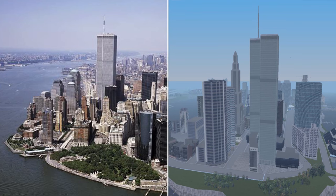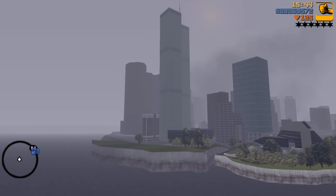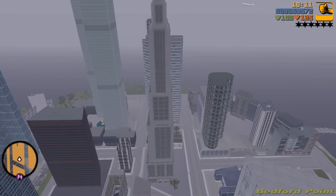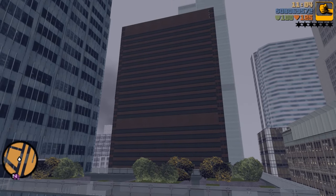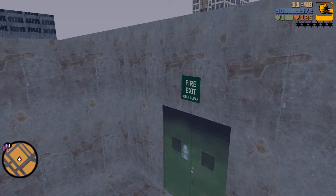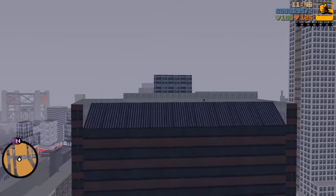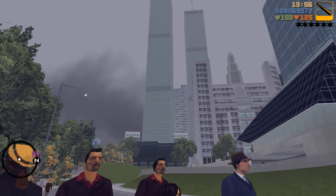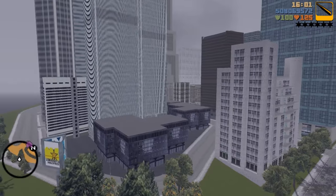The author of this mod went a step further and created a World Trade Center 7 building as well. The 7th building is absent in every other World Trade Center mod for GTA games for some reason. This beautiful building with a red granite facade really gives that 90s or early 2000s feeling, because it was last to be constructed as part of the complex in 1987. And what a shame we lost it too.